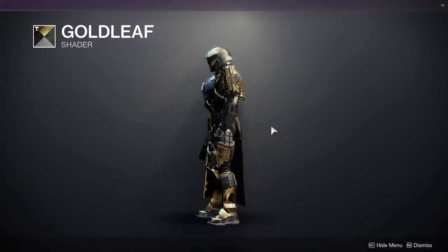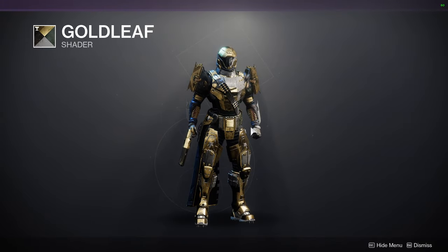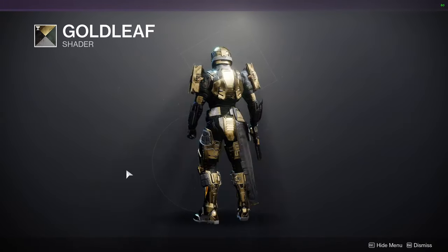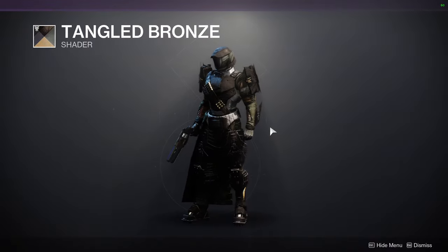Like I said in the weekly video that I make on Tuesdays, Gold Leaf looks really, really cool - especially with plate armor, it looks really dope. I would definitely recommend Gold Leaf. We have Tangled Bronze, which is the old armor look.